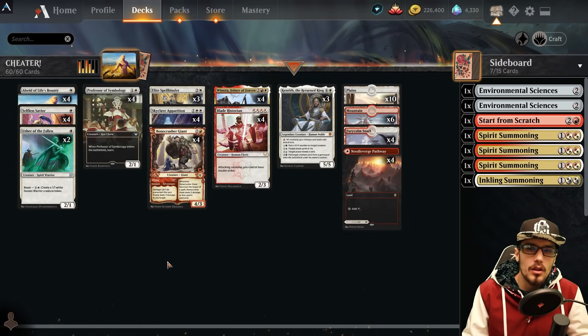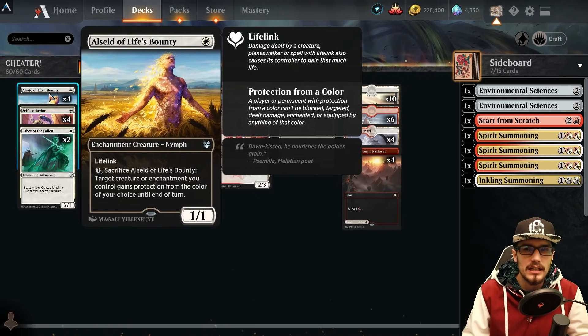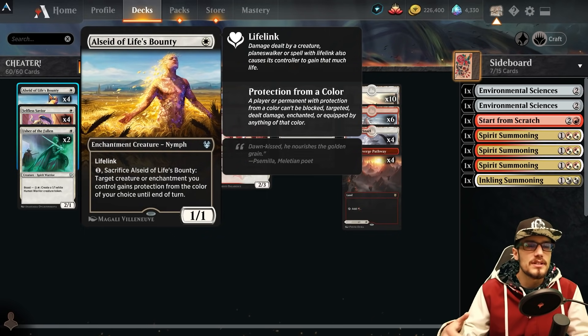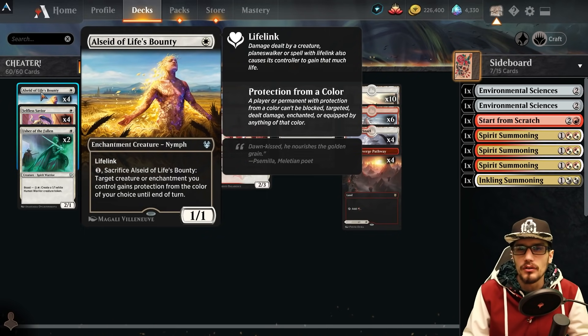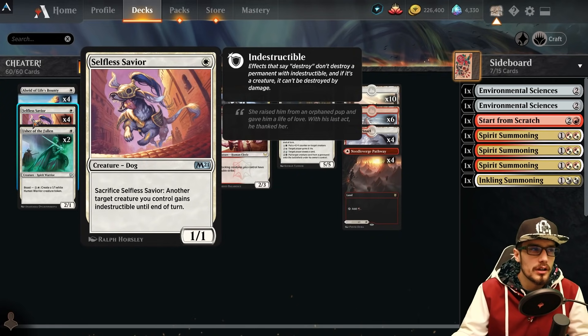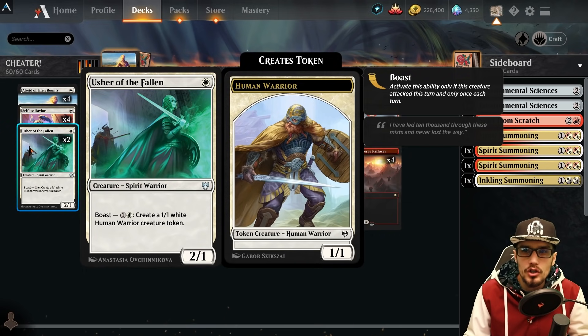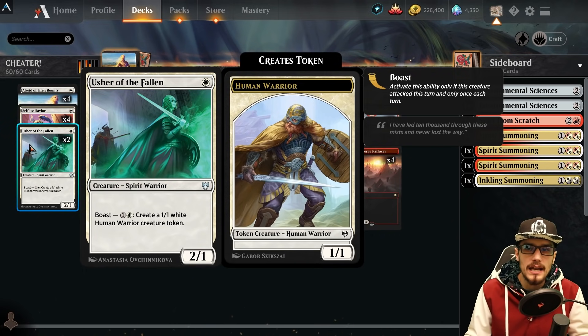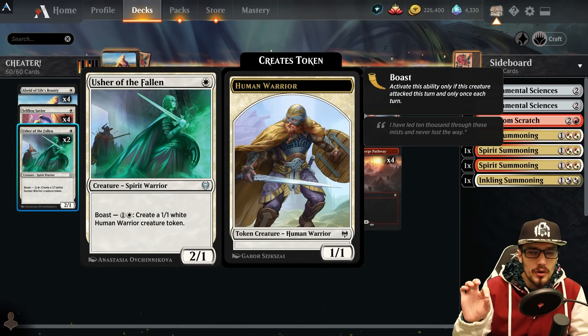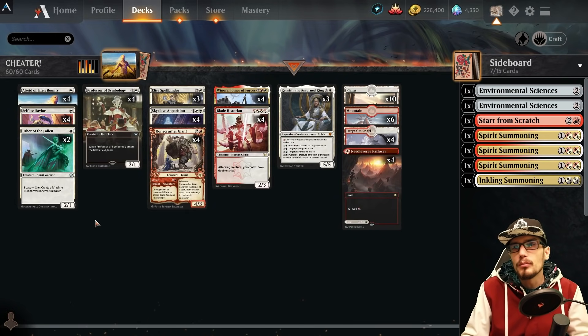Filling the deck out, we've got a lot of non-human creatures to trigger Winota. Four copies of Alseid of Life's Bounty: 1/1 with lifelink, pay one and sacrifice it to give something we control protection until end of turn from a chosen color. Four copies of Selfless Savior: 1/1, sacrifice it and target creature we control gains indestructible until end of turn. Two copies of Usher of the Fallen: 2/1, boast for two to create a 1/1 white human creature token — the human token doesn't trigger Winota, but the spirit warrior still does.